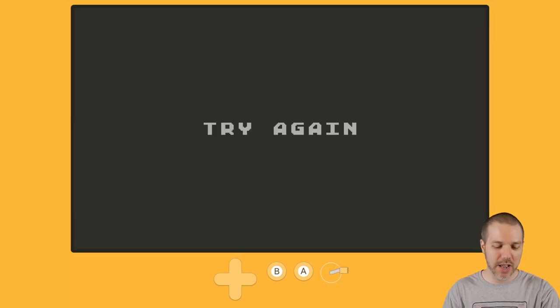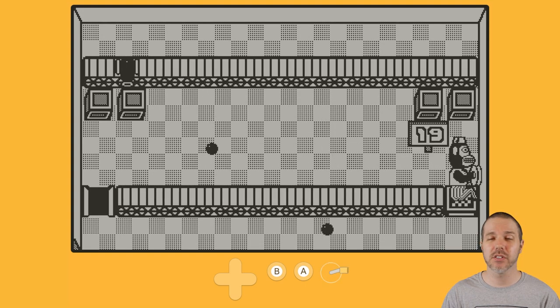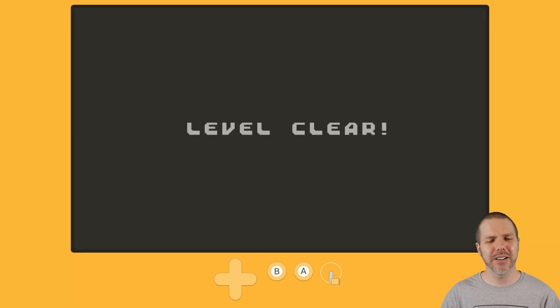And I died. So try again. Let's just try to blaze it. Nope, I couldn't blaze it — I couldn't go fast enough. There we go. Just crank it real hard on the Playdate.